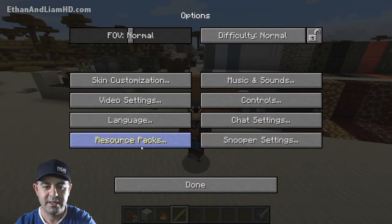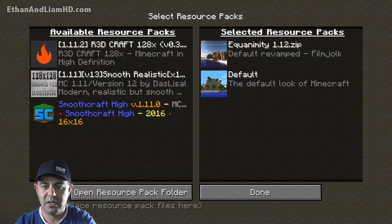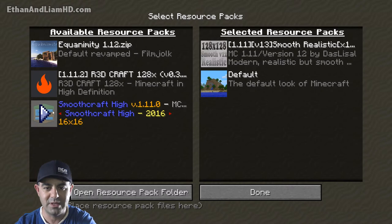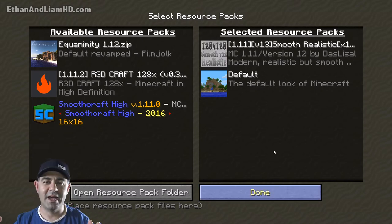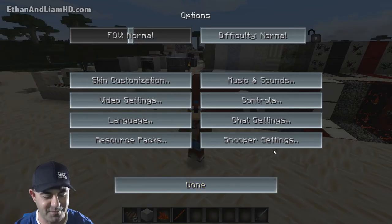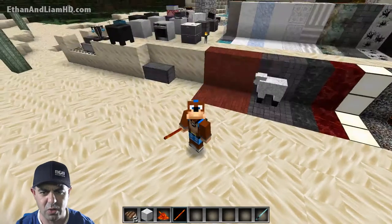Let's go ahead and switch to another resource pack. Let's take this one out and go to this one right here — it's called Smooth Realistic. Most of the time people will modify most of the blocks and leave some of them pretty standard. Whoa, the GUI looks freaking sick!